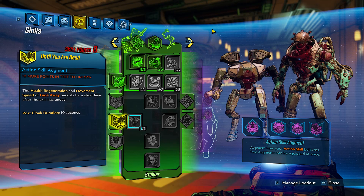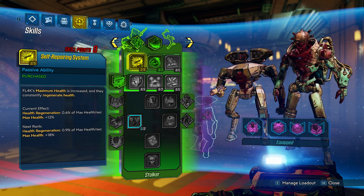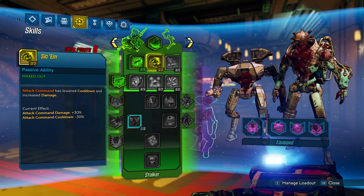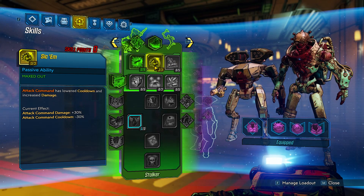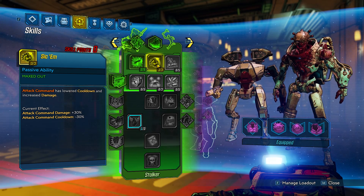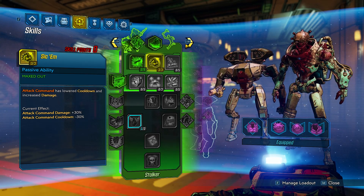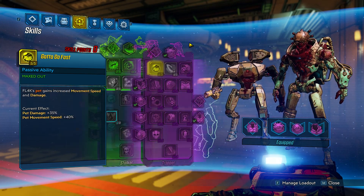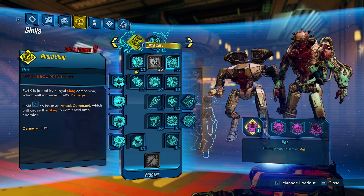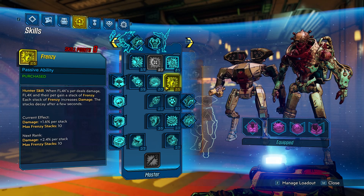We didn't put any points into Hunter, but we did put a few extra points into Stalker. Those are actually floater points - you can put them anywhere. But we put three points into Sic Em - attack command has lowered cooldown and increased damage. This is always great to have your attack command cooldown faster just so you can cast it more often to get that bonus shield regeneration. With those extra two points, I would probably put them into damage reflection and max Frenzy.